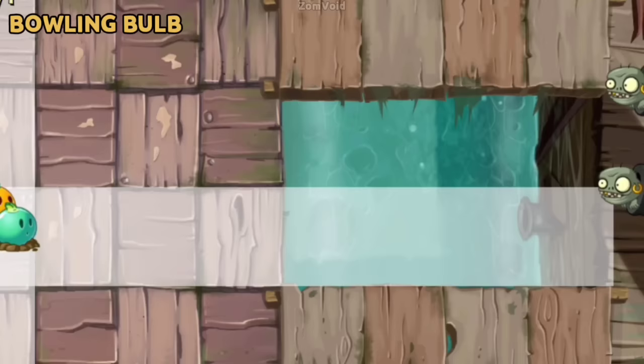When Bowling Bulb is used in Pirate Seas, the bulbs will cross directly over a path of water rather than falling in.